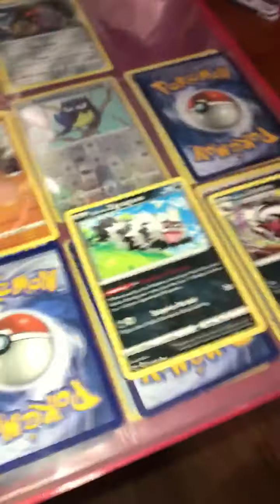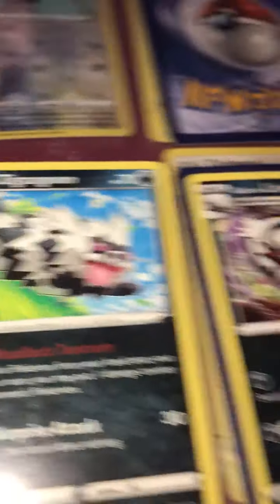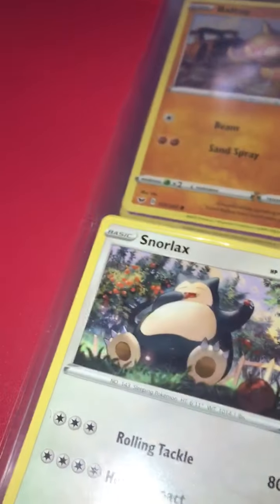They're not really good. Then I have Grapploct, and then I have Zigzagoon — one of my favorite Pokemon, I really like it. And then I have Meowth. And then I got Noctowl, Munchlax, I got Snorlax — also a rare — Double All. I'm surprised that's not a rare — I thought it was a rare, but it's not.